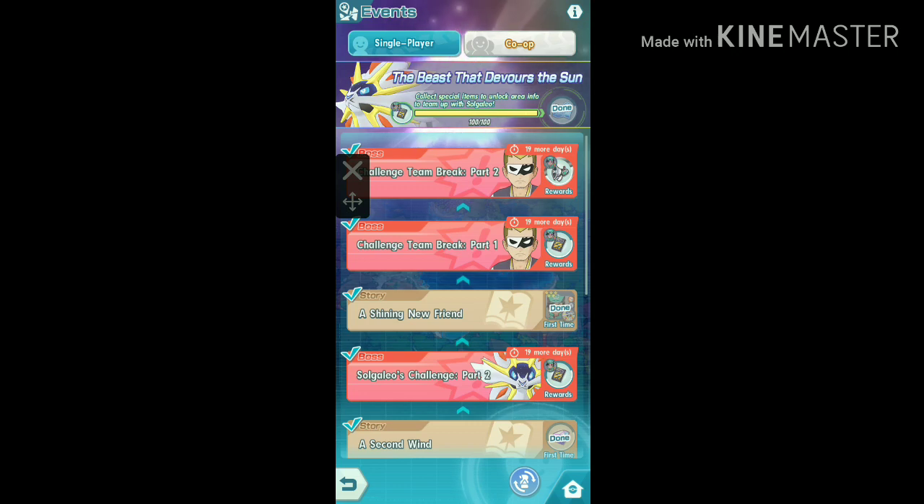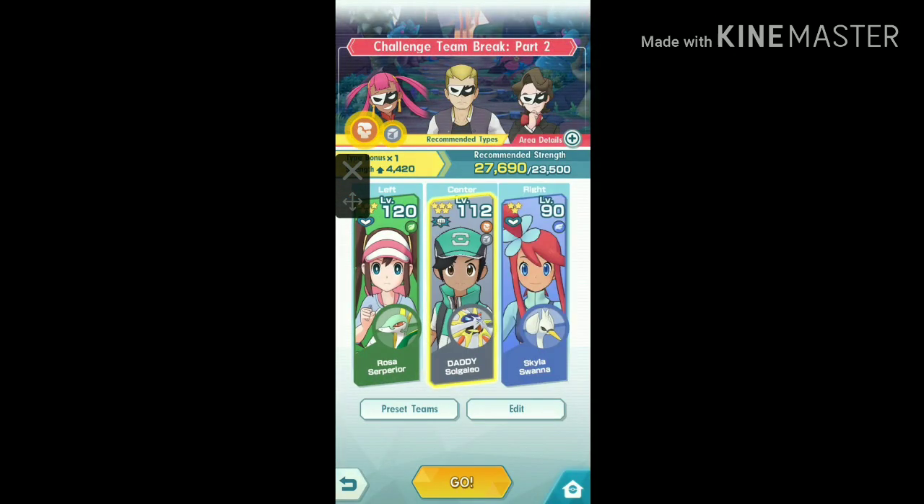Now your second goal is to level up Solgaleo enough so that you'll win every time in auto mode in the challenge Team Break Part 2. This is the team that is best for this challenge in auto mode, so you'll need to level up Rosa and Skyla too.